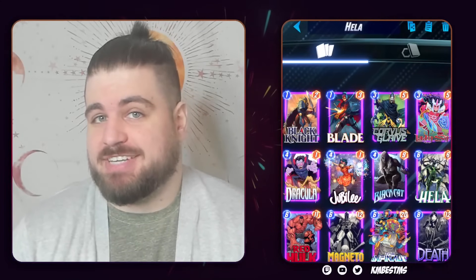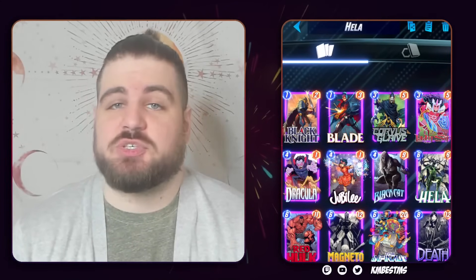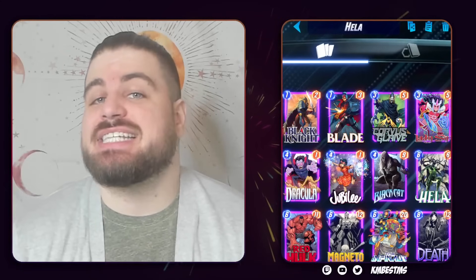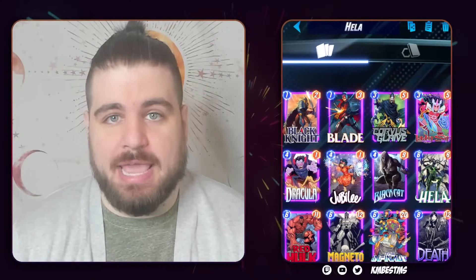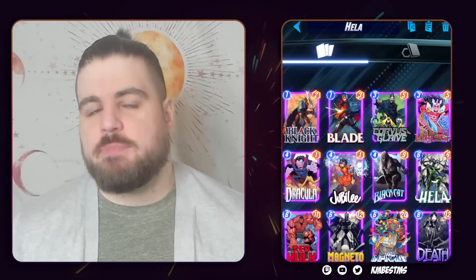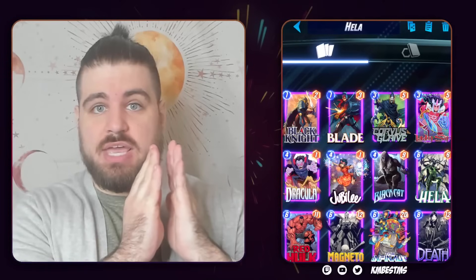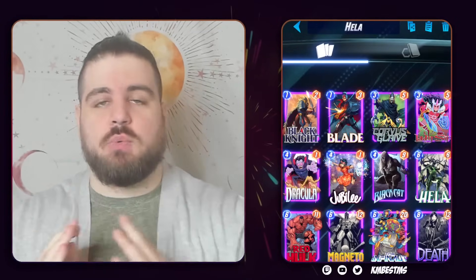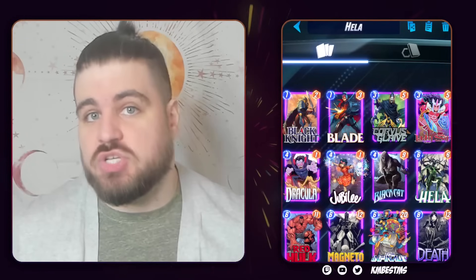Let's talk about the Boogeymen — it's the combo section. We're going to start with a Boogie Woman: that's Hela. This is the least interactable combo deck in the game. Combo decks ride a line from extremely powerful to non-interactable, and when a deck is both, that's a huge issue.